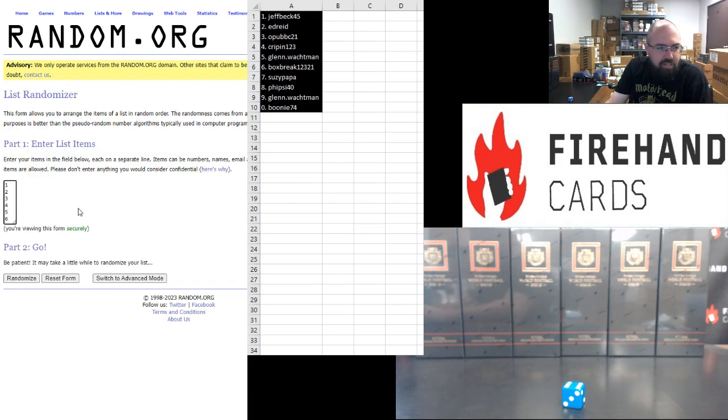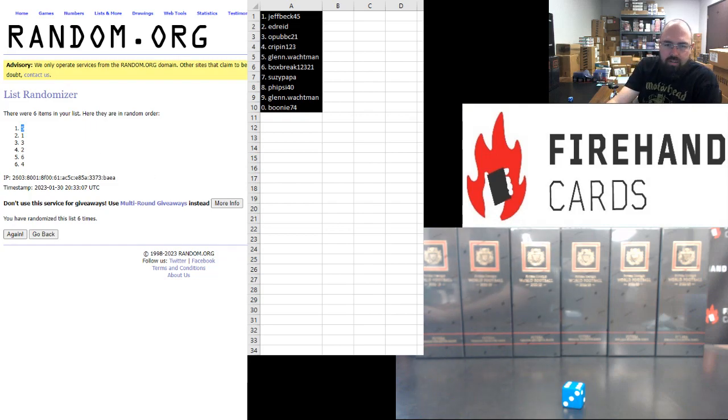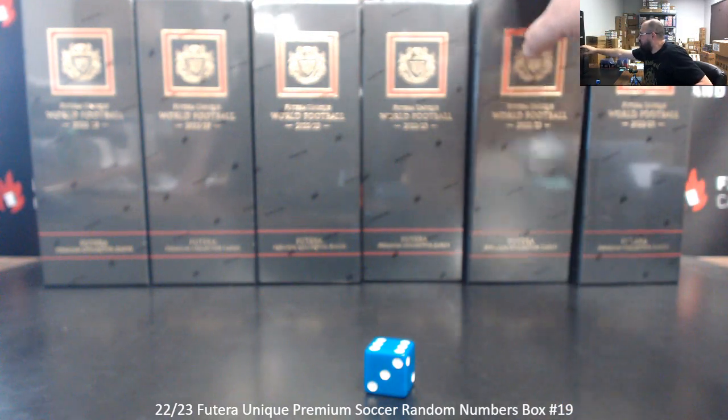We'll take the box at the top of the list — click six. Counting through: one, two, three, four, five, six. Box number five is the one we'll use for this break — box number five right here.